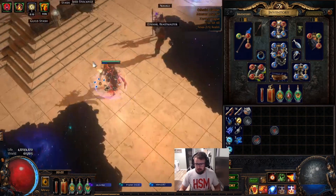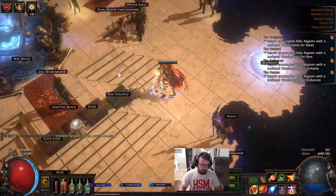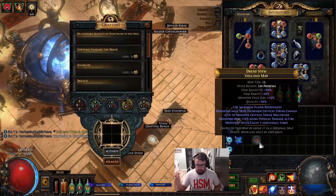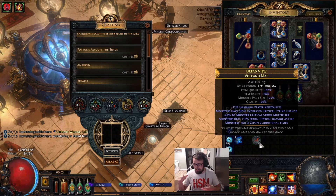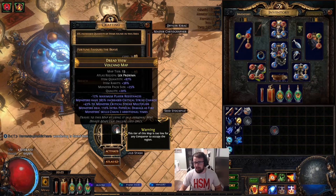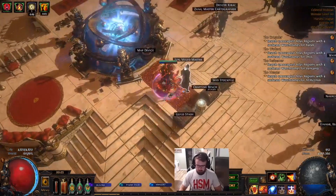Right now we're still at some pretty weak gearing, but we're doing good. We're going through some red maps with decent damage. I'm going to showcase it on a Tier 13. This map is actually a complete death trap for us — they've got crit, Phys as Extra Fire, and Minus Max, so if I don't die in this map I'll be surprised. Hopefully I can showcase it for you right here.